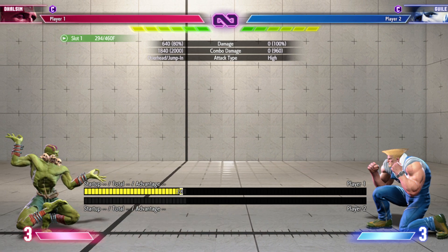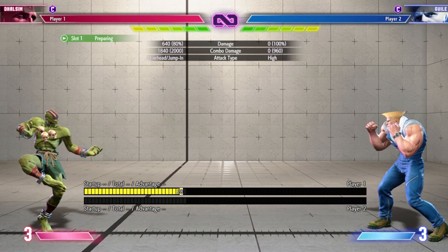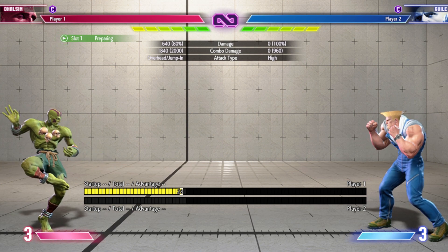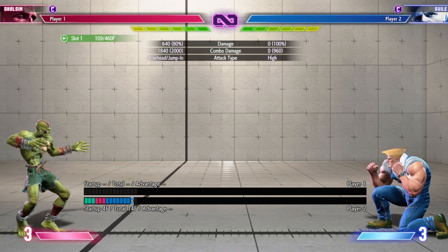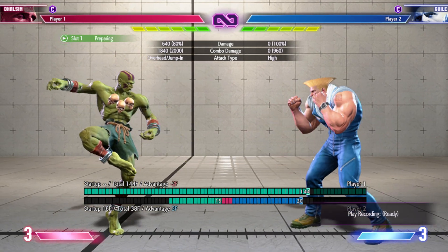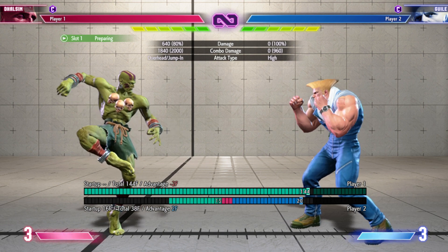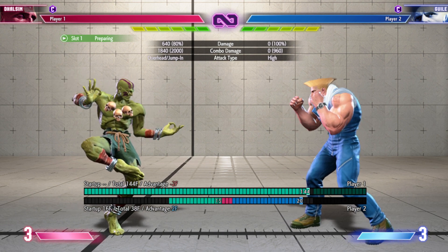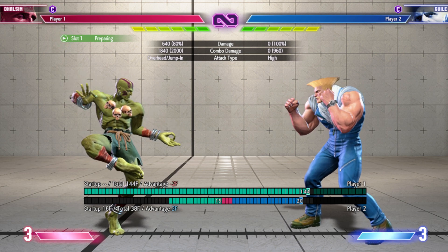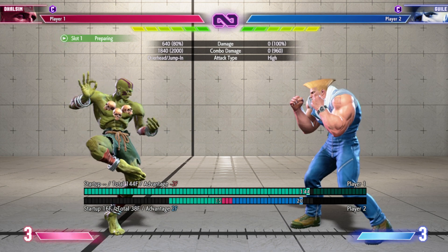So in a normal situation, Guile throws a Sonic Boom, I block it, he throws another one. But check this out — he doesn't get the second one because the first one is still on the screen. This is very good to throw off their fireballs and make them have execution errors, and then from there you can go from there.